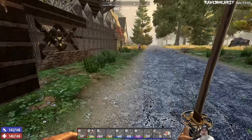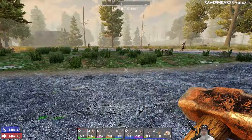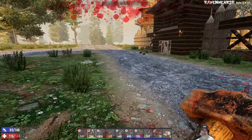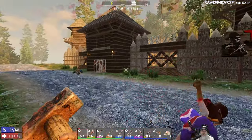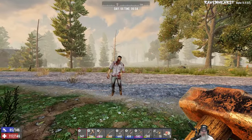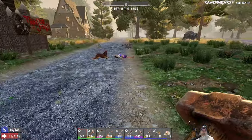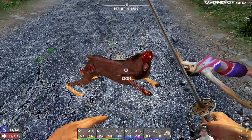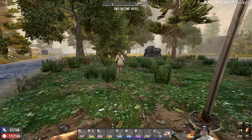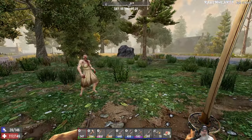We are here at Trader Hugh's. We will turn in the opening trade routes quest. We got to kill these guys or they'll bang on the trader and cause all kinds of problems. Looks like he has an aggro on us.